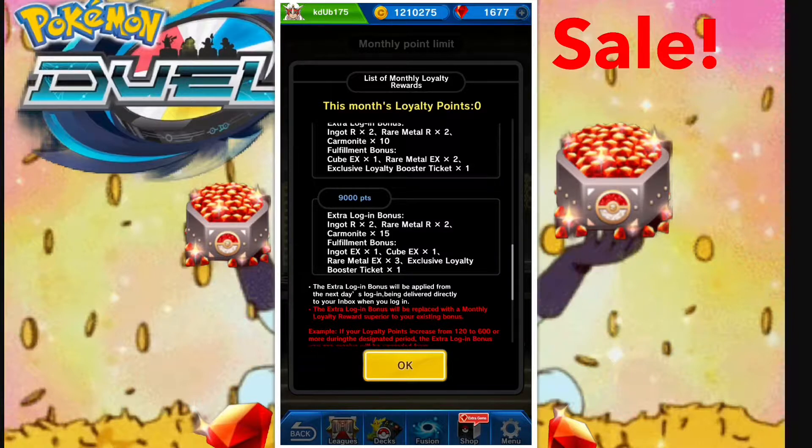Now for the 9,000 point tier — the king of loyalty rewards. The cheapest route is $76: buy the $40 package, the $20 package, the $8 package, and the $4 package twice. You'll get 2,526 gems, just enough points, at 3 cents a gem. But that's only $4 less than $80, and for $4 more you get an extra 639 gems at basically 0.6 cents per gem. For $80 you get 3,165 gems and all the fulfillment bonuses including the monthly login bonuses for the 9,000 point tier. So unfortunately, if you want the 9,000 point tier, you're losing out so much if you don't just spend the $80.